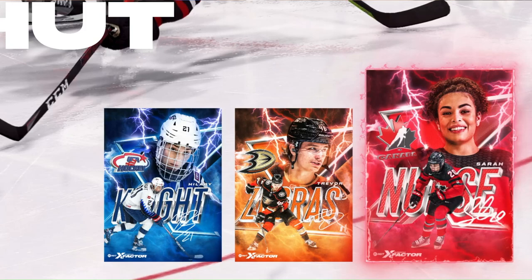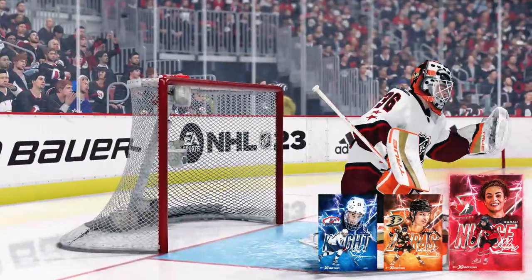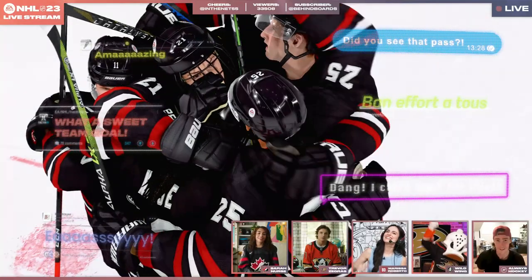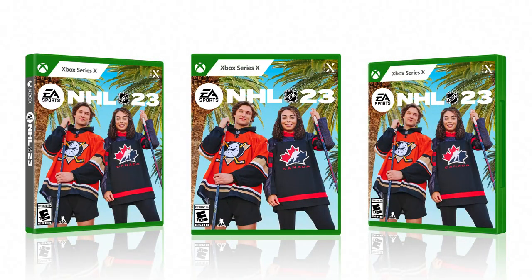Trevor Zegers, the other cover athlete, is also making the jump to X-Factor status in NHL 23. It does look like we are getting an update to Rivals per the press release — to keep HUT Rivals feeling fresh, players can now compete in a variety of new rotating game themes. There isn't much more detail than that, but it sounds an awful lot like HUT Rush. We'll have to wait and see to get more info from the deep dive on that one.